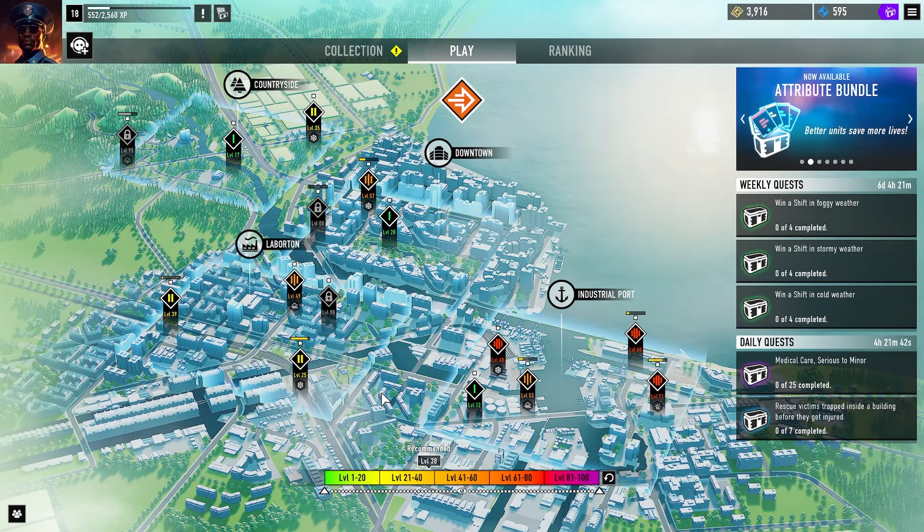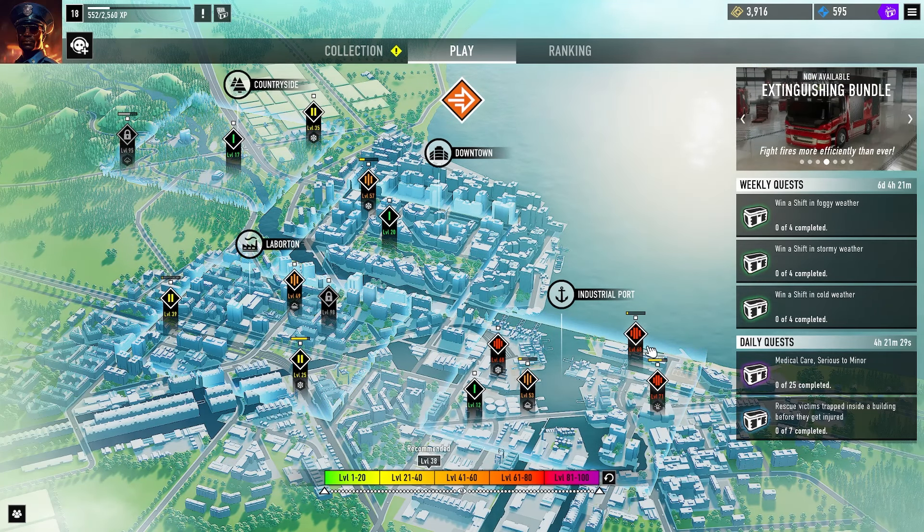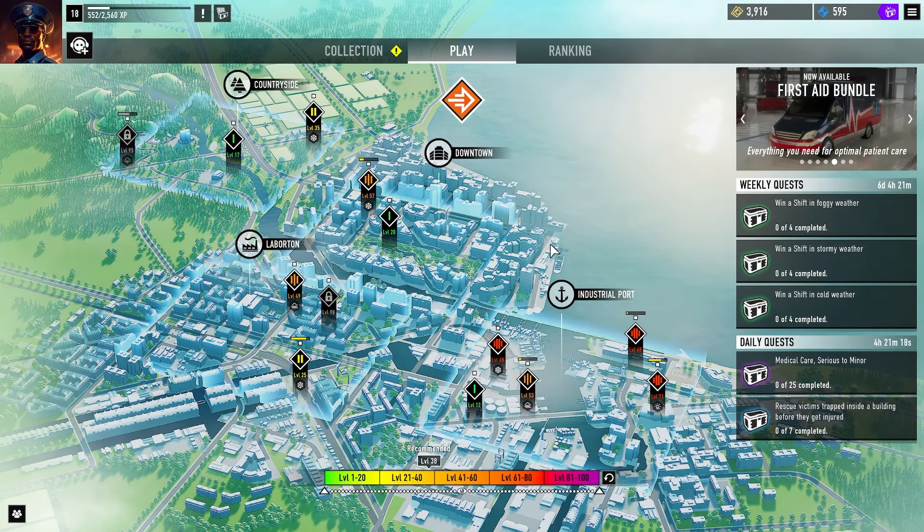Welcome back to some more Emergency! We've got a new zone — the industrial port — and we're going to be checking that out this time. We don't really have a lot of options for what we can do; there are a lot of missions that are way outside our level, but we do have one training mission that gets us into the port, an area we just haven't really gotten to focus on yet.